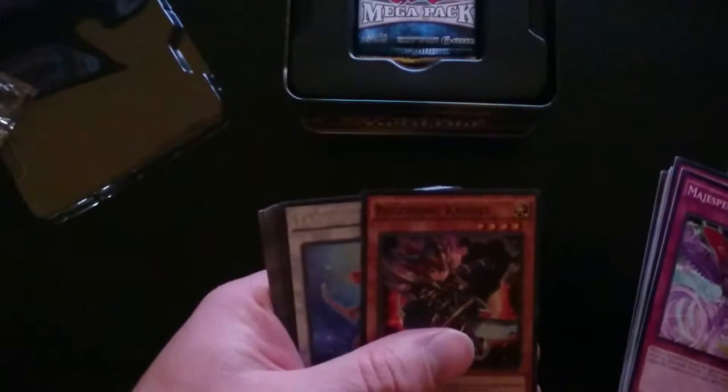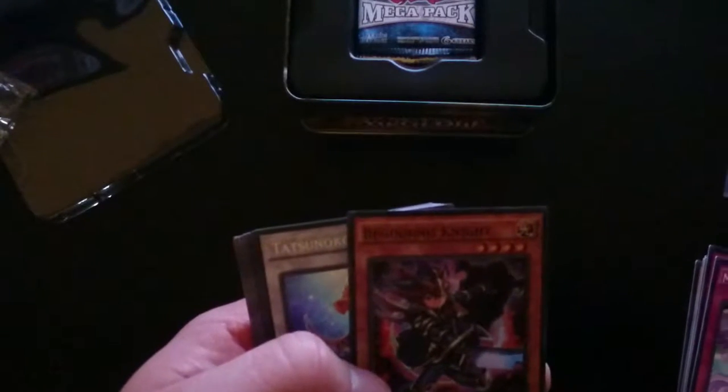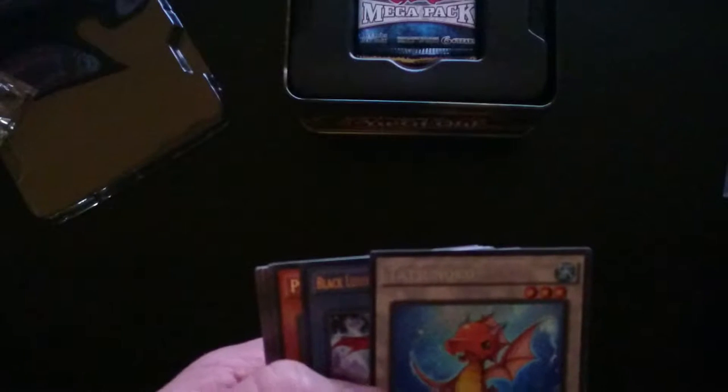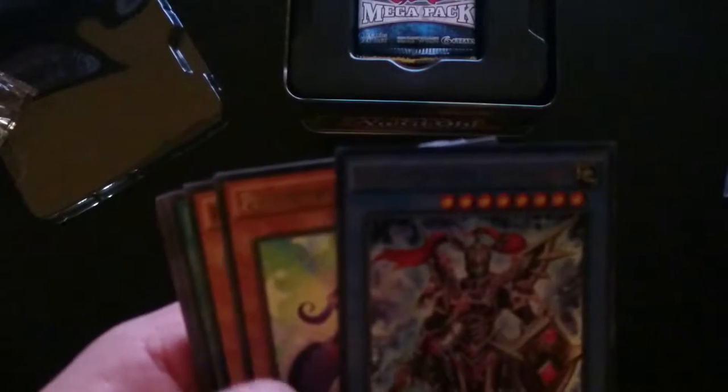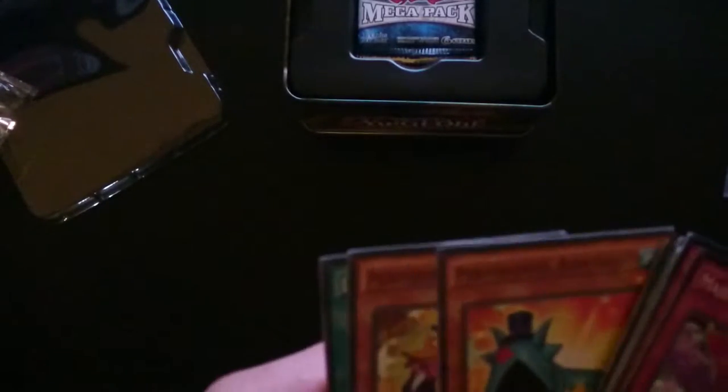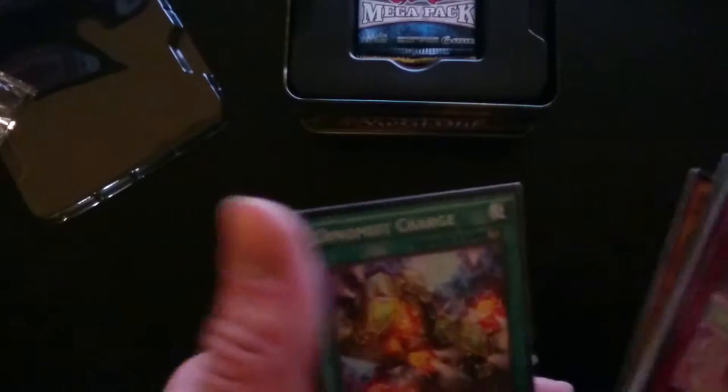And that's Performapals, Beginning Knight, Tatsunoko — ooh, nice — a Black Luster Soldier, Super Soldier. Never actually had this card before, so that's a pretty good pull. And then Performapals Hot Princess, and the rest of the 12 are all going to be just commons. So that's super rare, ultra rare, super rare, and rare.